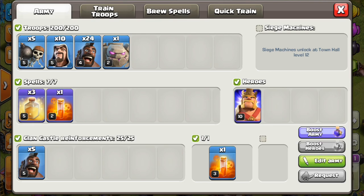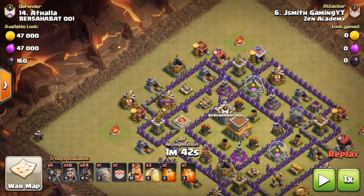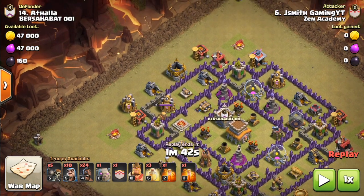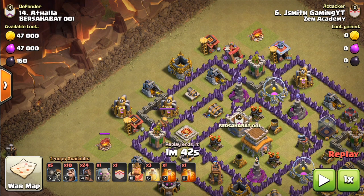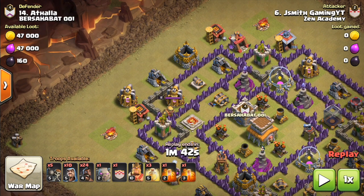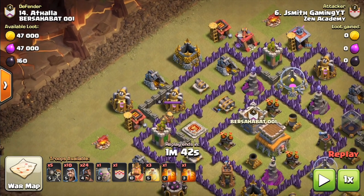Let's get into the first replay. The number one thing you always need to make sure you take care of in your kill squad is the clan castle. The clan castle is always the number one objective of all hog raids. You need to take care of it ASAP — because if you let a dragon or a balloon get out and they are attacking your hogs, your hogs are just going to die. It's going to ruin your raid and you're not going to get three stars.